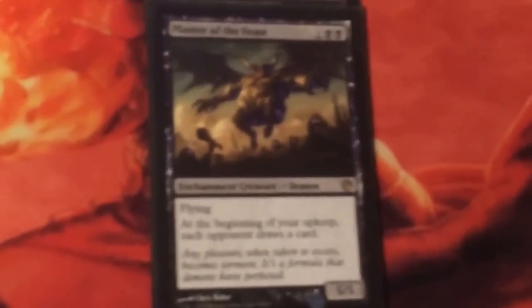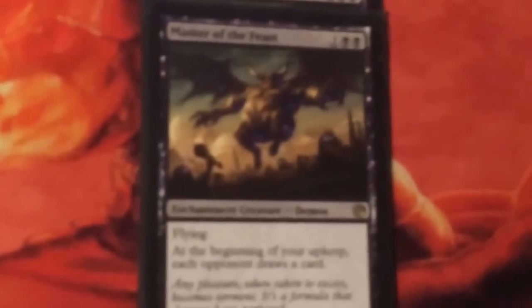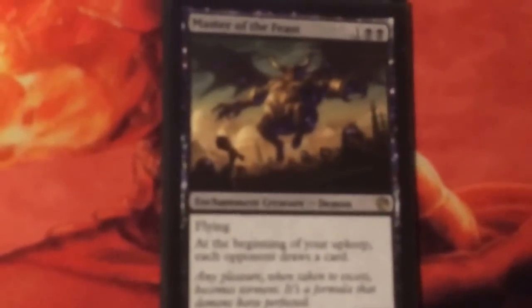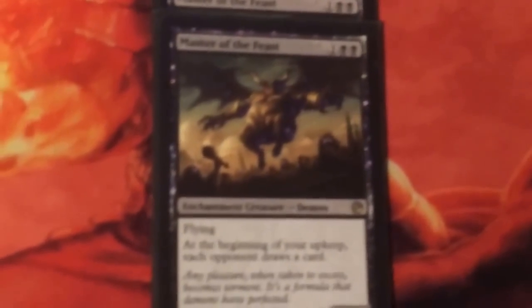We've got 2 Master of the Feast. I would like a third one and one less Herald of Torment, but I haven't managed to get hold of one yet. I don't really want 4 of them — if I had 2 out at once, which I probably would with 4, you don't want them to be drawing 2 extra cards on your turn against any experienced player. You're just going to be drawing them into removal spells.